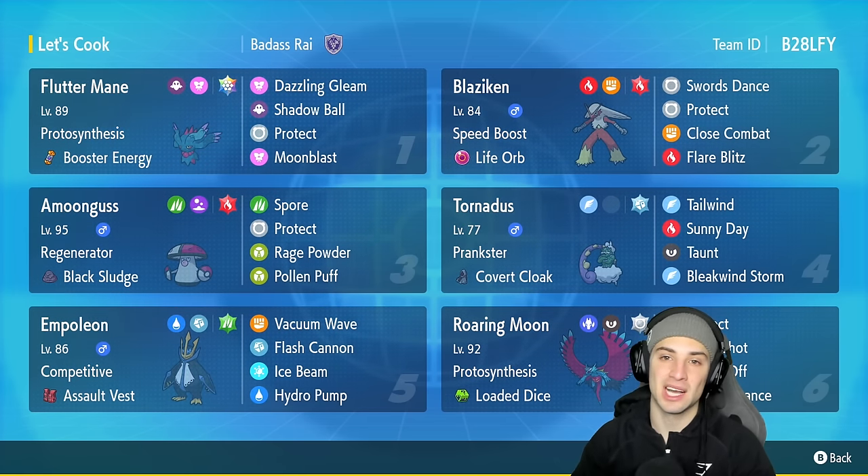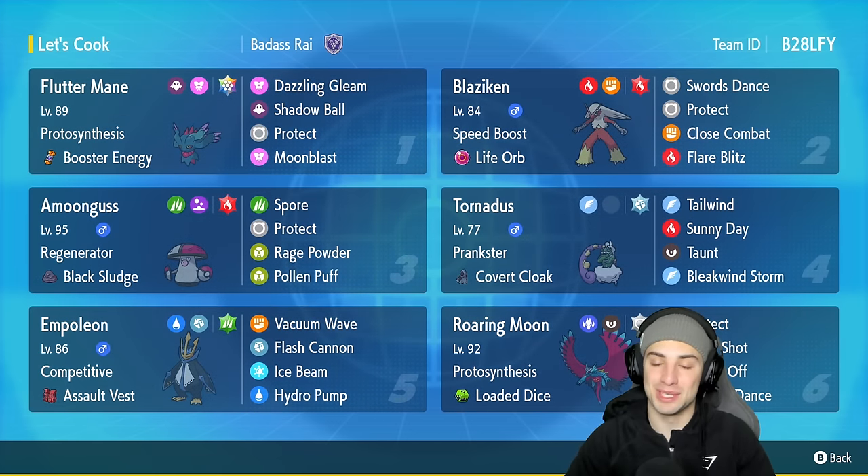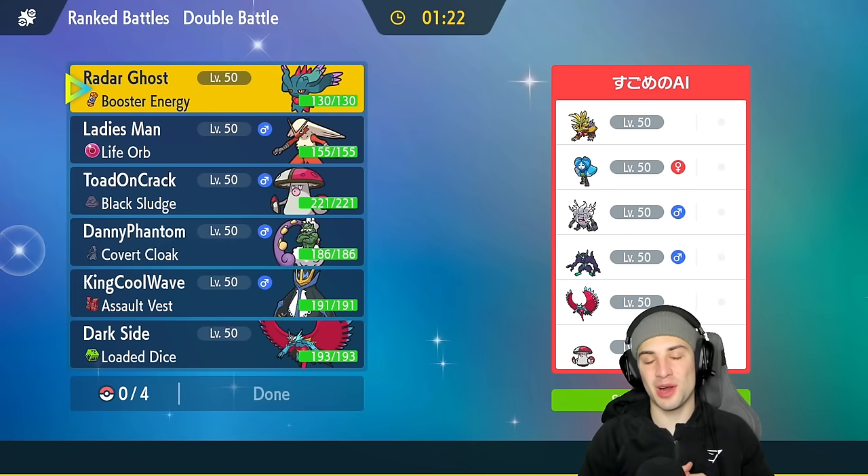The rental code is at the top right corner. If you enjoy today's video make sure to like and subscribe. Without further ado let's hop into match number one showcasing speed boost Blaziken.